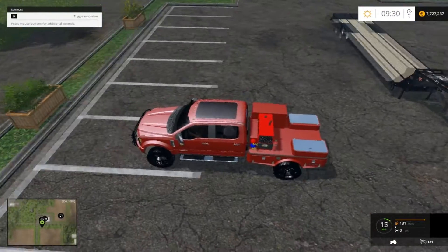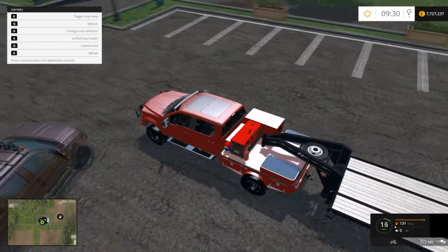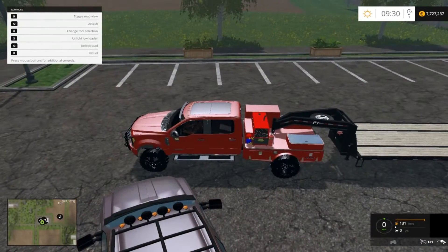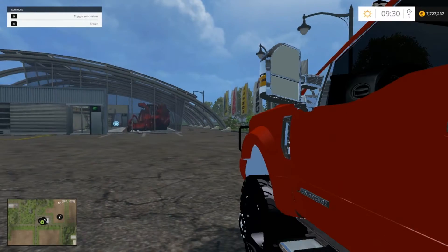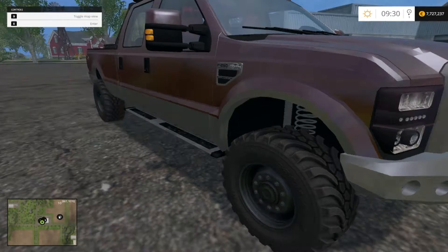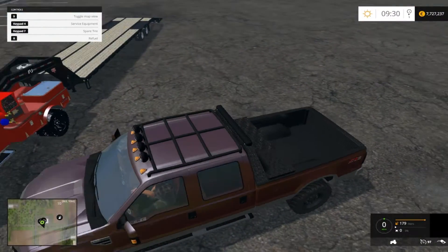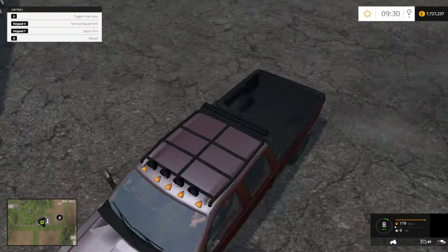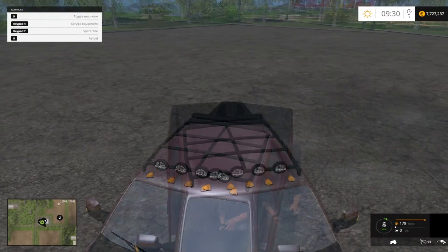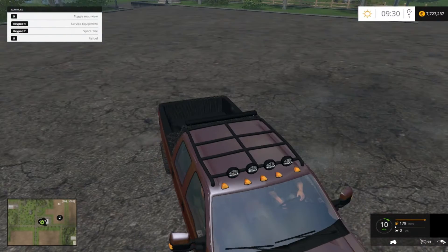Let's see — I don't know if it has a gooseneck, but we're going to find out. It has a mobile refilling station. Oh, it does — sweet. Let's unfold the ramps on this thing. Let's hop in this one and drive this one up there. I'll just be comparing the speed of the trucks, kind of the same thing as I did with the Cummins mods.